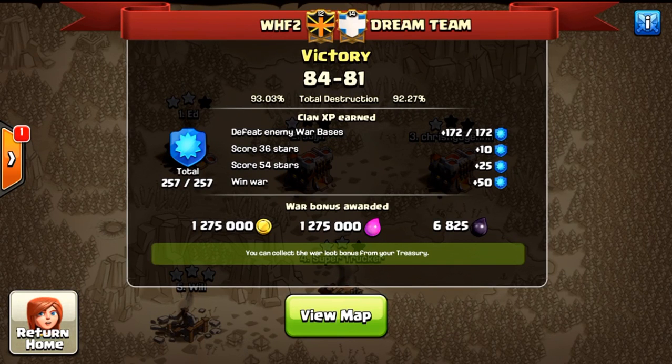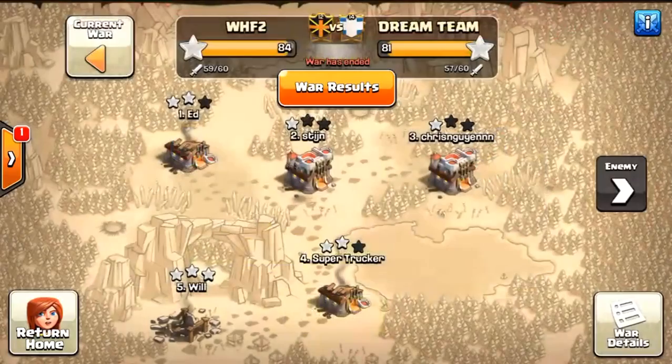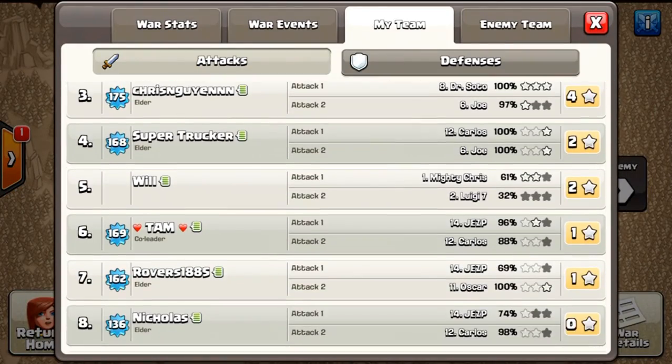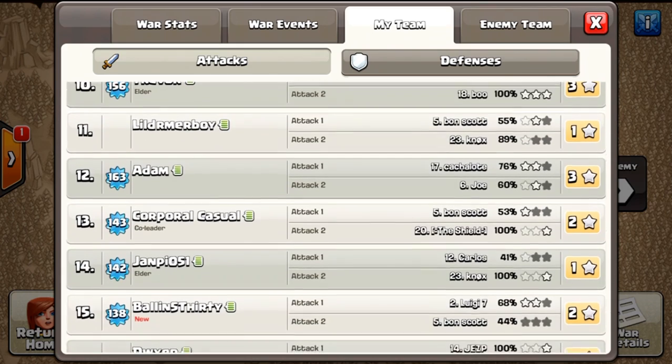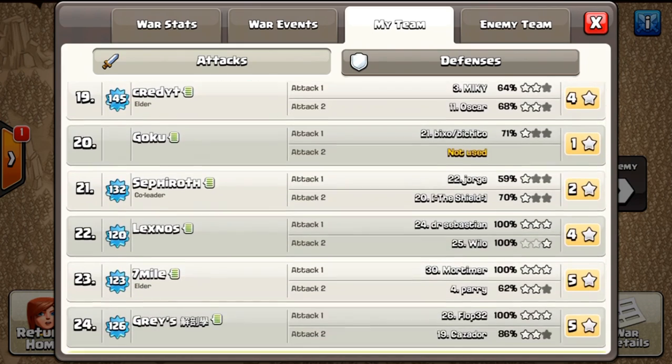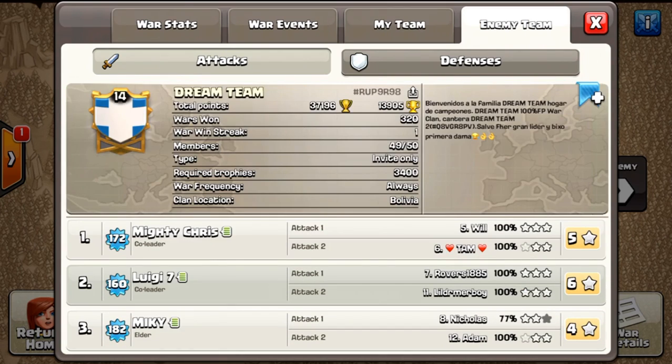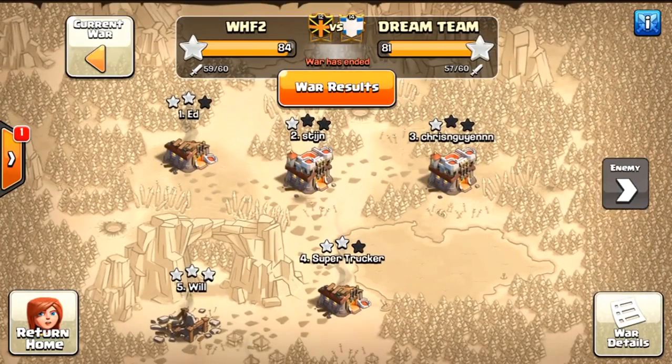What's up fellow clashers, it's Pauline here coming to you with a war recap. We're not going to do the same type of war recap because WHF2 went against an engineered clan — they had tons of 11s, 10.5s, 10s, 9.5s, and a few nines against our lot less. We did come out victorious. Instead of doing the six-pack shout out, let's just scroll up and see the composite and who got the six packs.